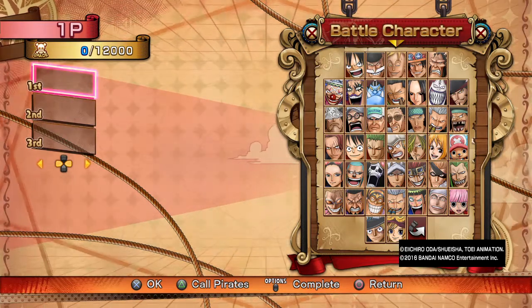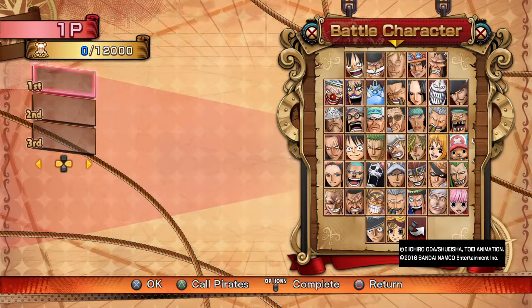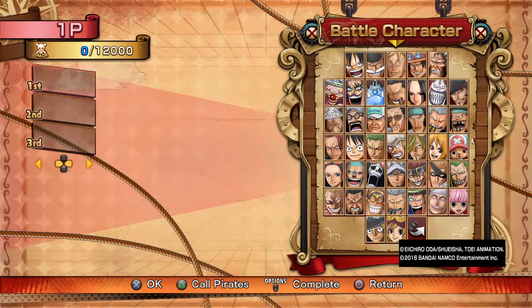So to define the three characters: your Point is your starter, your Guard is your advantage or disadvantage giver or taker, and your Anchor is your comeback king.